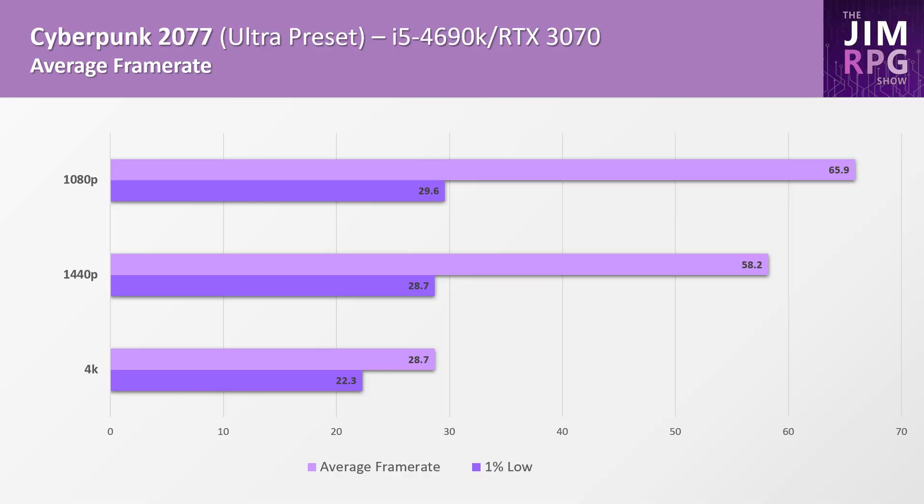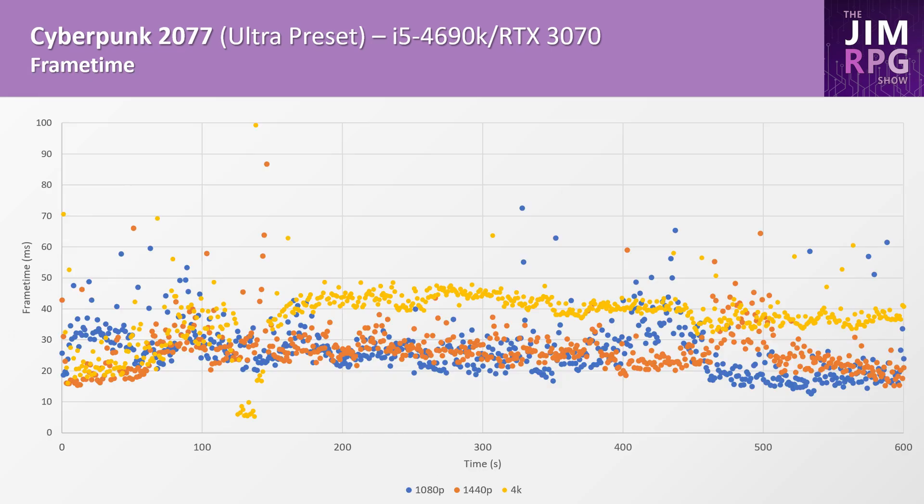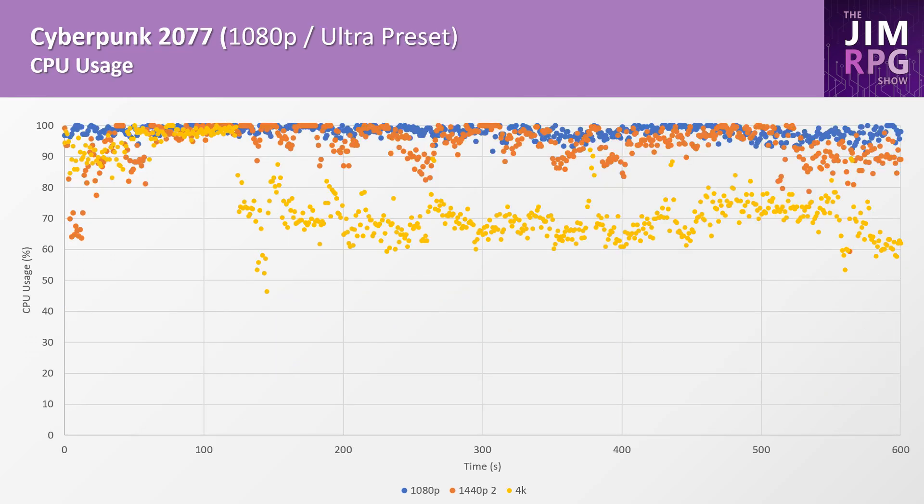Finally, Cyberpunk 2077 — and as expected, the i5 4690K couldn't really keep up. The 1% lows are really low, and this is usually when driving around the city where the frame times just tank. The frame times at 4K are consistently in the 40 to 50 millisecond range. That said, the game is also heavily GPU intensive, so as you can see at 4K the GPU is more utilized than the CPU. This game needs the latest PC hardware to run well.